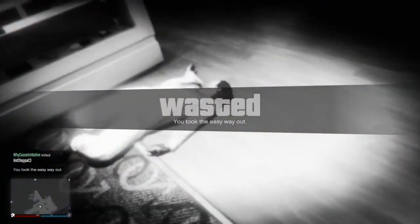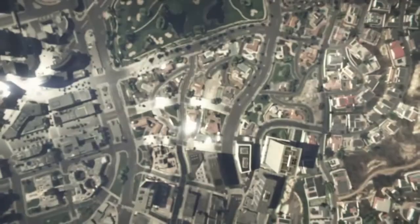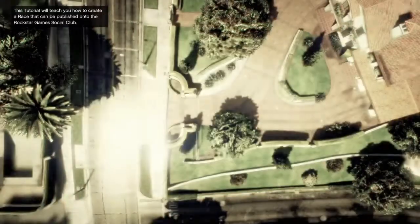This part is very important: kill yourself, then once you load out go online, then go into creator. Once you load into creator, it might take a few seconds. You want to go to starter race and push tutorial. Make sure to push tutorial — this is the quickest way to do it.